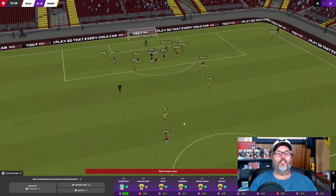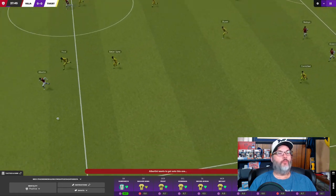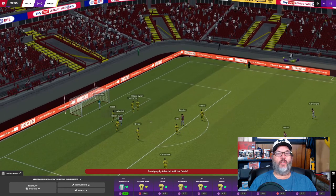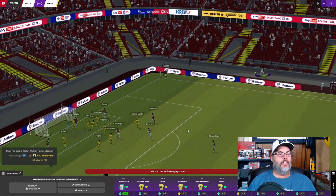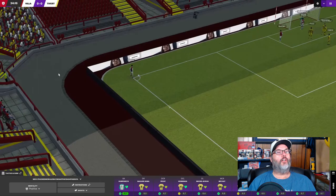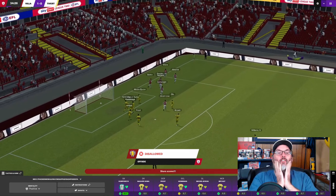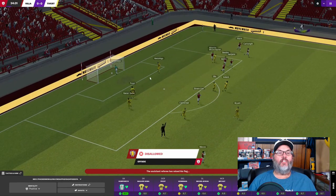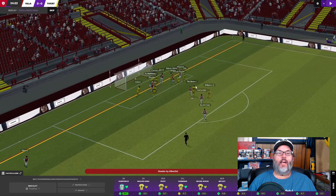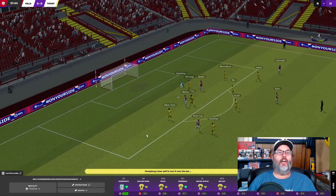Carmichael near post - oh, that's headed out. Carmichael again, a good block by the defender and a good outlet ball. Albertini into the box - I don't know if Humphreys got a hand on that. Mudge is on to it - I think we're doing pretty damn good here, 50-50 on possession. Another big save by Humphreys.